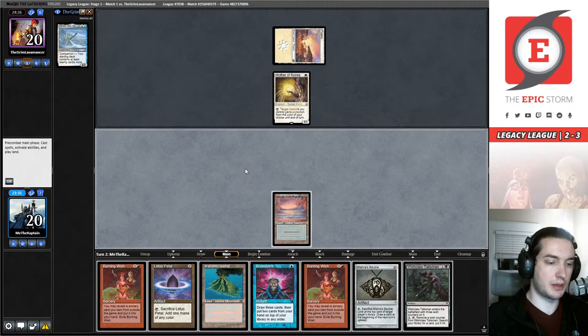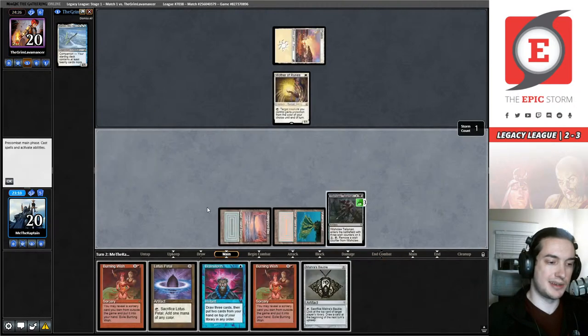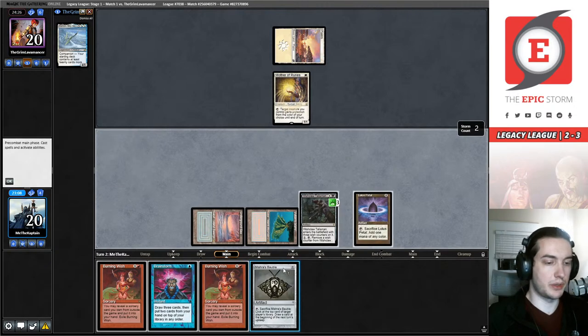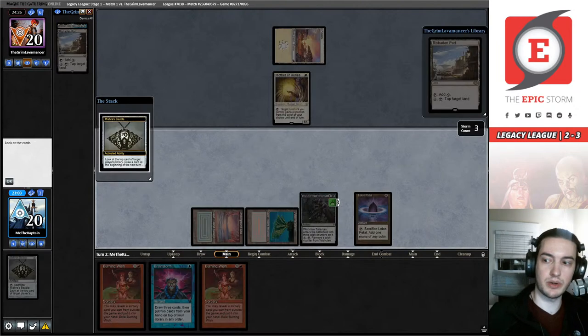I think we're going to deploy a lot of our zero drops and a Wishclaw Talisman to get underneath a Thalia. Unfortunately they started with Mom — Mother of Runes — which means they can protect their Thalia, and I can't Prismatic Ending it as efficiently as I'd like. But starting off with a Wishclaw Talisman on turn two never feels bad, especially when you know it's going to resolve. I'm going to crack this Mishra's Bauble.